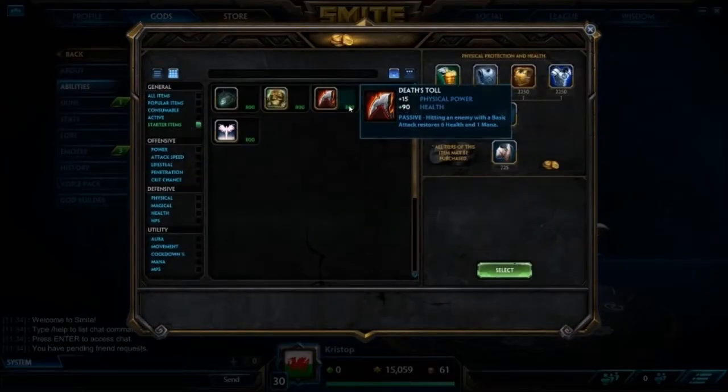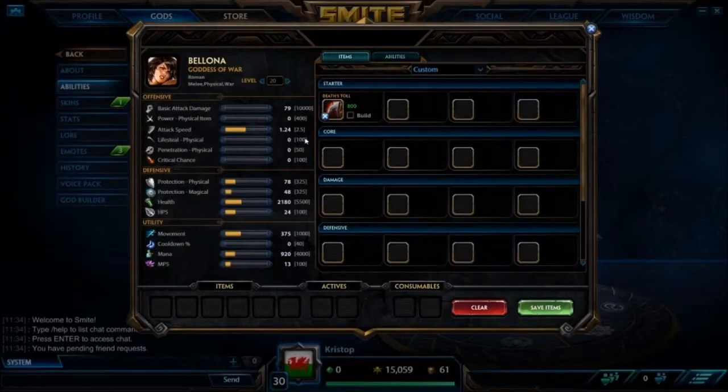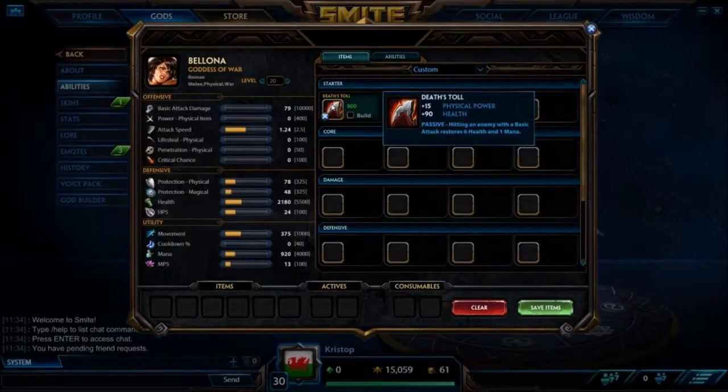Starter items for Bellona: Death Toll is really good. You auto-attack the wave a lot as Bellona — you cleave in hammer stance and the passive Death Toll procs off every hit, giving you a lot of sustain early. It's a really good item, gives you a little bit of power, increases your kill potential. Really decent.